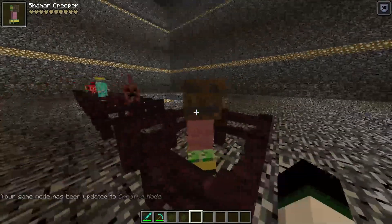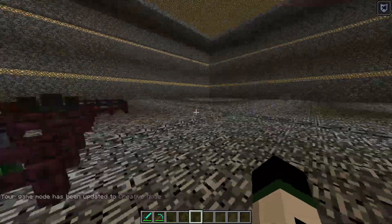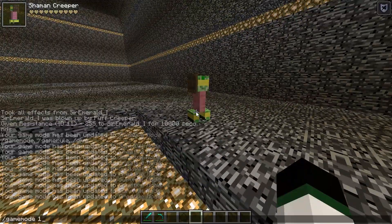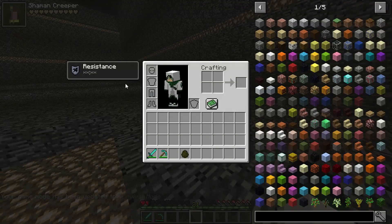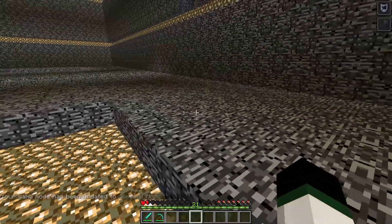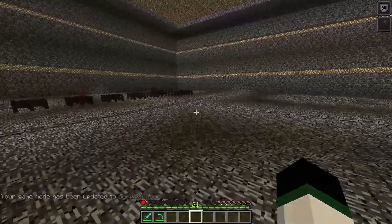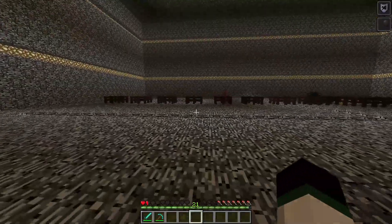The next one we have here is the Shaman Creeper — look at his face, he's so silly looking. This guy is kind of like a normal Creeper except he just gives you slowness when you get near him. He gives you slowness so that he can blow up more easily — he can chase you faster because you have slowness. He kind of slows you down and then hunts you.